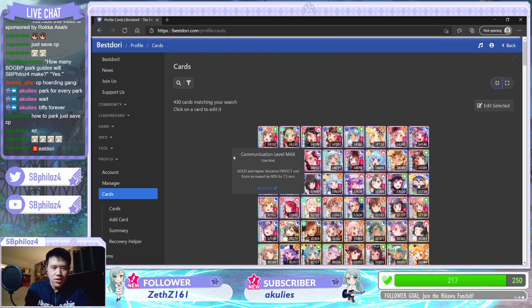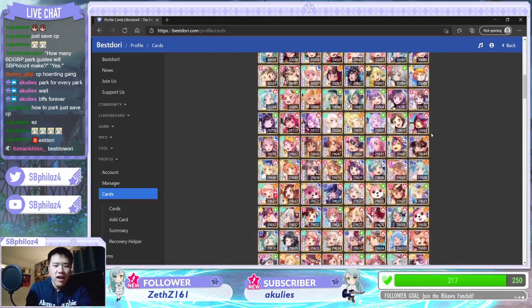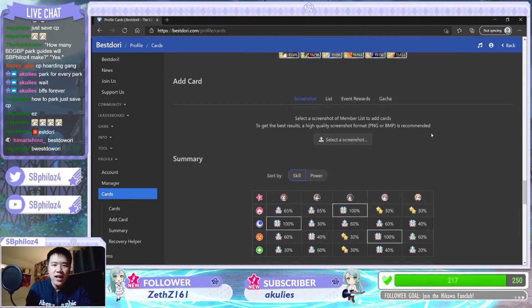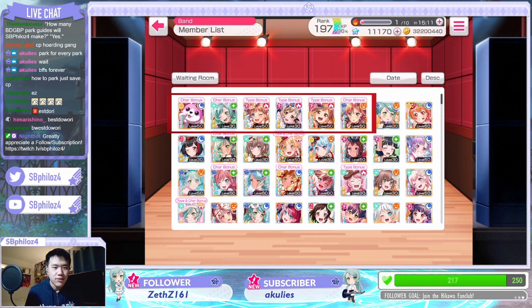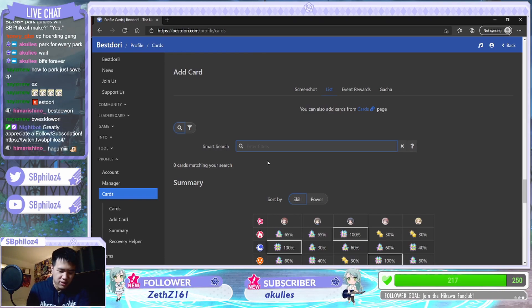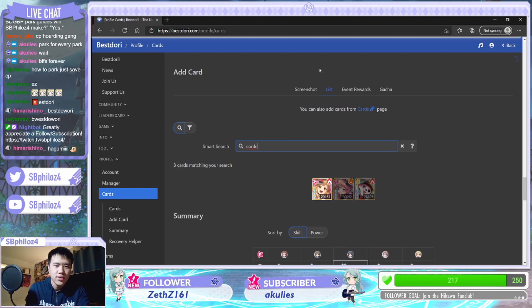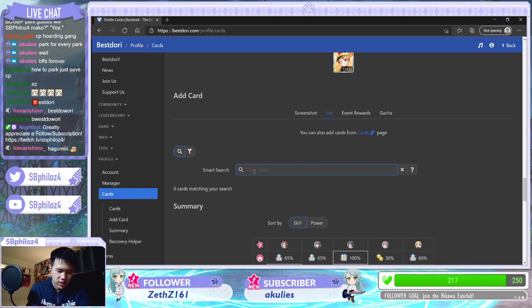it's able to calculate a specific score so you can essentially get the score you want. The main thing is the cards. You'll need to take the time to add cards in order to have the most accurate depiction of how to park. Here's an example — I already have most of my cards here. There's a couple cards that I haven't added yet, so I'm going to do that. You can essentially go in and check what cards you don't have. This is a very lengthy process — you just have to do this step by step, and it will take a while. You can use the screenshot function.